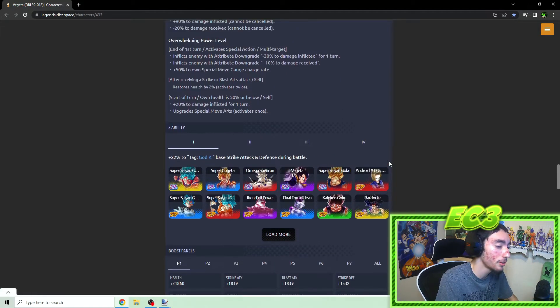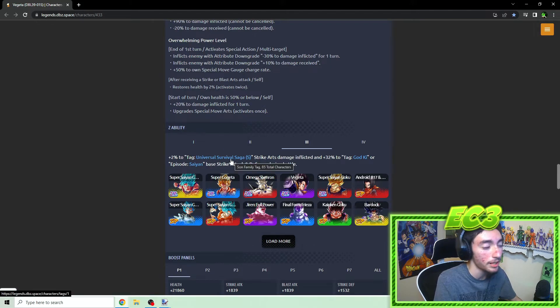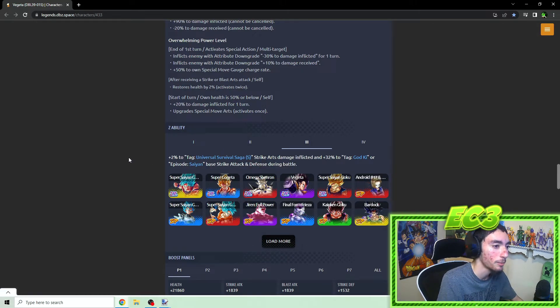For the Z ability: at two stars, 22% to God Ki strike attack and defense; at three stars, 26% for God Ki and Saiyans; at six stars, an extra 2% pure strike arts damage for the Tournament of Power saga on top of the normalized buff; at 14 stars, 3% pure strike attack for Tournament of Power saga and 38% strike attack and defense for God Ki and Saiyan. Since he's a melee-based character, making him the first to give a pure strike arts damage boost for that saga makes sense.